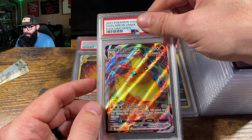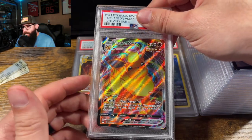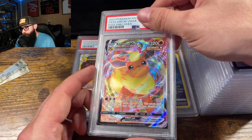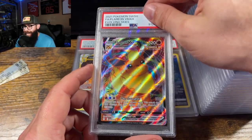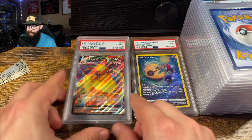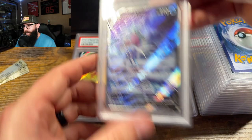Next card up — this is the Flareon from Evolving Skies. Once again, another card, not as high dollar, but I was in my binder and it looked mint, gem mint. I thought this card looked great and got a PSA ten. Great looking card. Evolving Skies — crazy, crazy set right there.